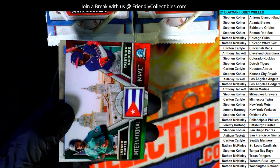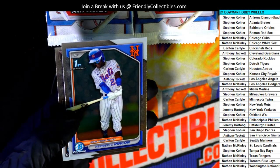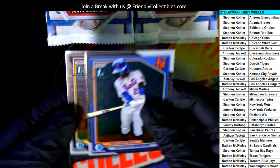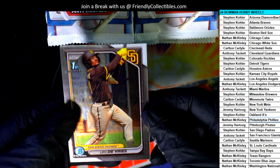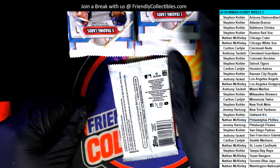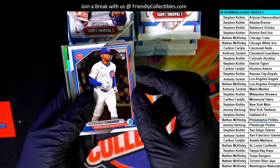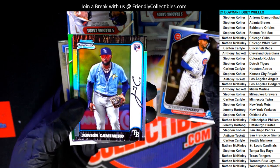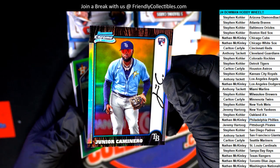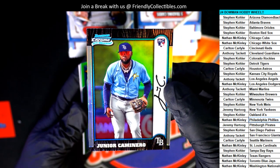Nice one here, also going to the mirrors. That is a really good one to have right there, congratulations. The biggest, baddest prospect in the product right there — Padres. Bowman First. If it was going to be a parallel it goes to random; if it was a numbered parallel, that's a really good one to have, but because it's not numbered, it goes to the person on the left.